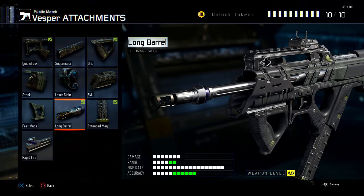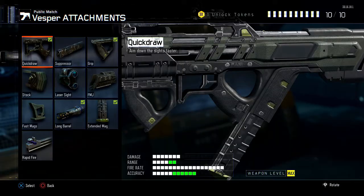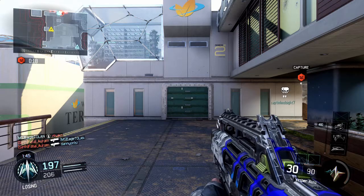I run Grip because it reduces the recoil. As you can see, this gun doesn't have the best accuracy, so it still helps you a lot. I run Long Barrel because the range on this gun is not the best — of course it's an SMG, so it's not going to be great, but I mostly add Long Barrel to all my SMG classes because it's the most useful attachment for SMGs. Then I run Extended Mag because this gun has such a high fire rate that it runs out of bullets really fast.